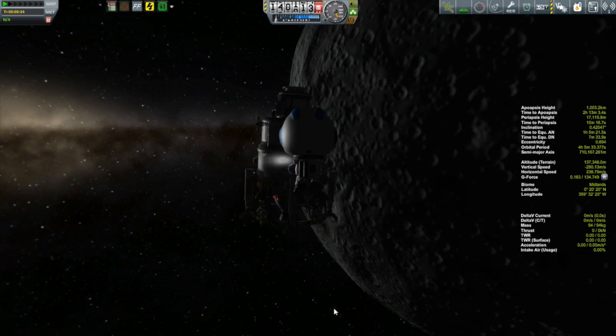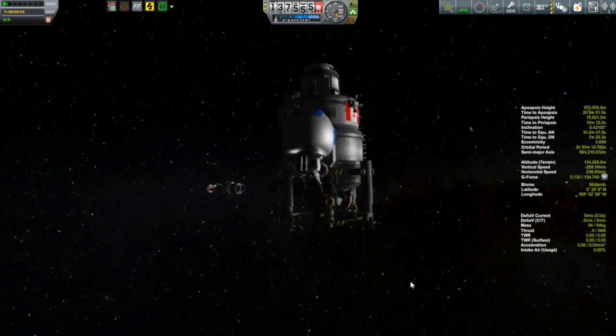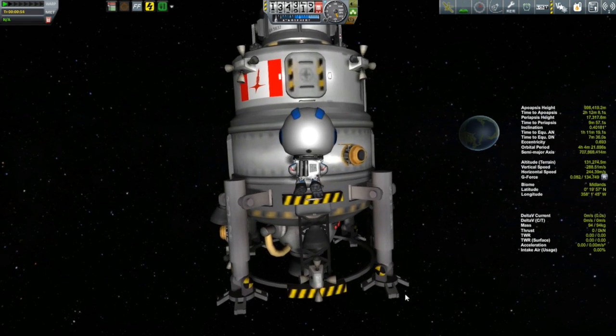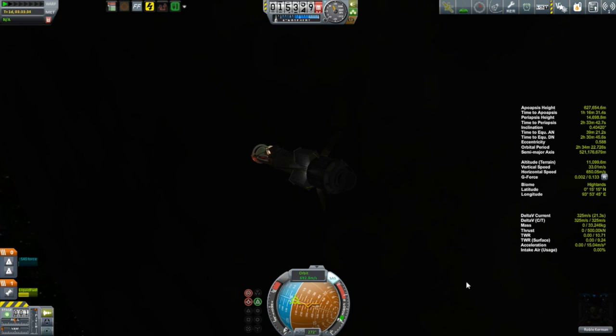Robble was the commander, so she will stick with the ship and Lunny will fly over into the Tycho. Then it's time to get on back. The way to get back is we're now in a very eccentric orbit, so the best place to perform our burn would be at periapsis. We wait until we get to periapsis, and while we're waiting, Robble decides she might as well use the time to try and make this orbit less eccentric so that the next rendezvous will be a little bit easier.